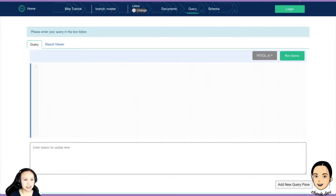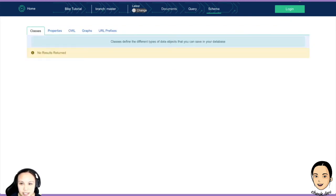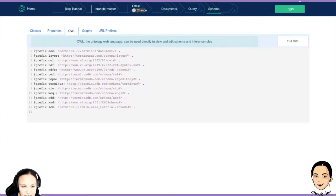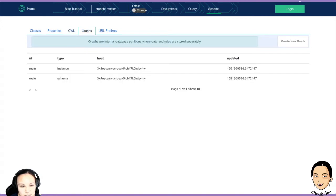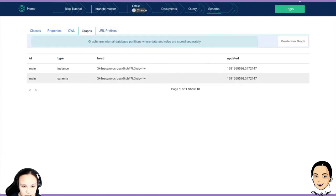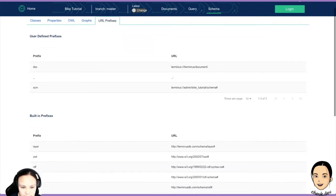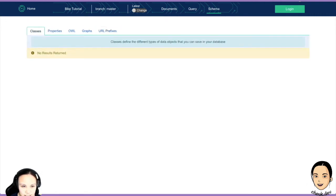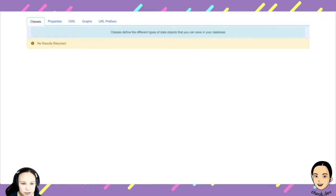We also have documents and the query. This is like what we had before — you put in your query and the result is on another page. I'll show it off later. We have schema and documents — this is cooler. You can see the OWL here. Much, much better in my opinion. You can see all the graphs as well: the instance and the schema graph, and these are the prefixes. Super organized.